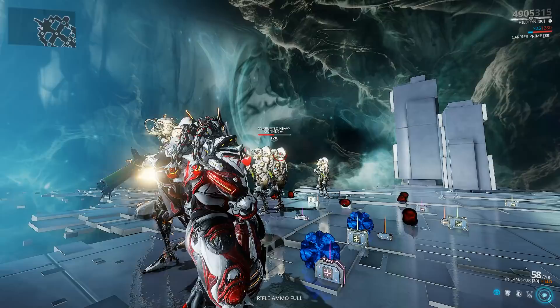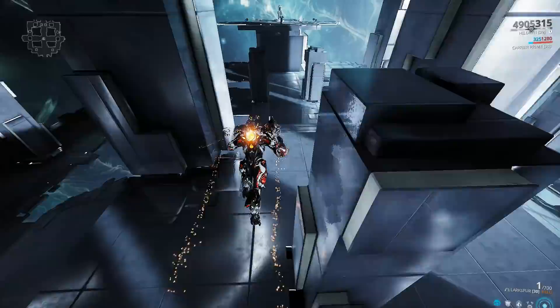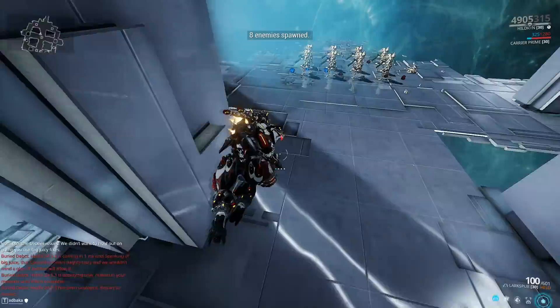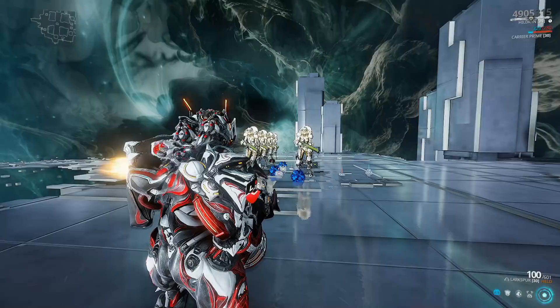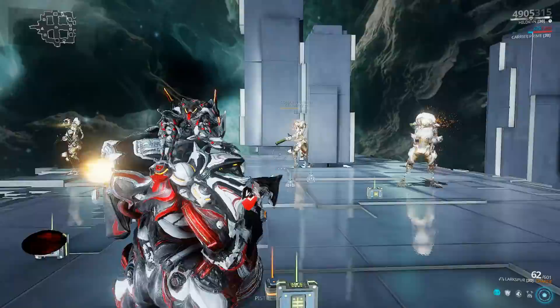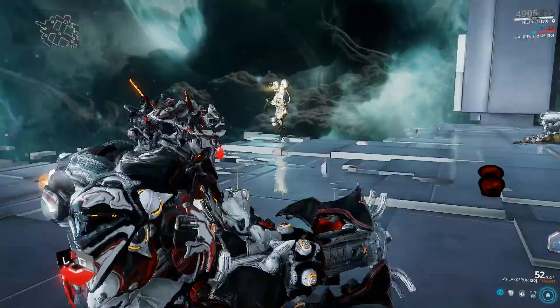If you're going to Fortuna and similar content, simply build Gas or Toxin, use the 60-60 mods — there we can't really have an overstrip issue. Now we didn't really use the secondary fire, the big bada boom with higher critical chance and damage, so let's use that next. The problem is if I shoot them right now, the knockdown will send them off the platform. What you want to do ideally is use primary fire to strip about half their armor, then switch to secondary fire and blow them to kingdom come.